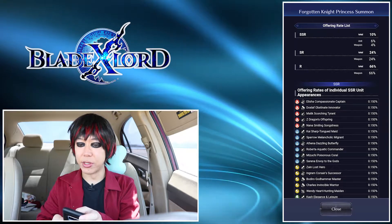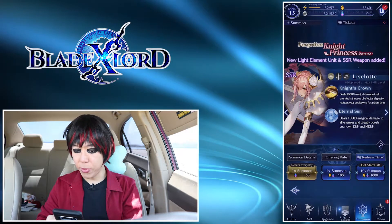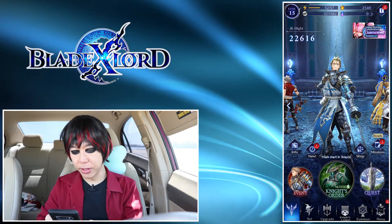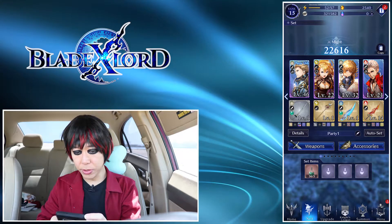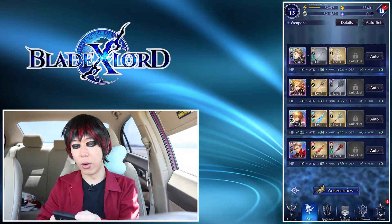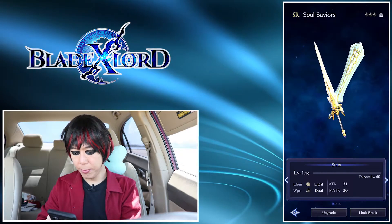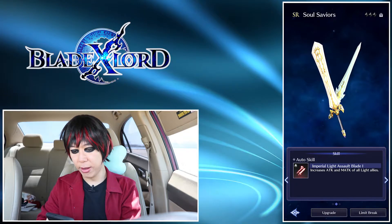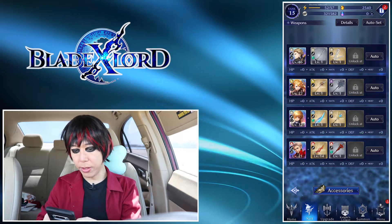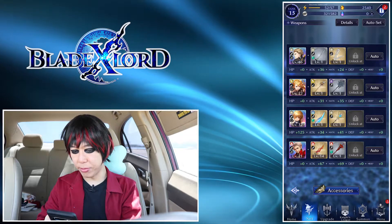They separate weapons from units, but at least you're not summoning for full equipment — they only have accessories. Each unit has a main weapon they attack with and a sub weapon that boosts stats further. The sub weapon can also have special skills, like increasing attack and M attack of all light allies — that's why I have it there. Every single unit has their own special equipment they can equip, like swords, staffs, or lances.